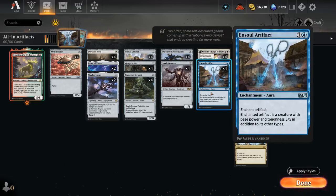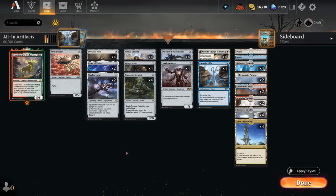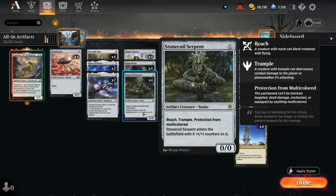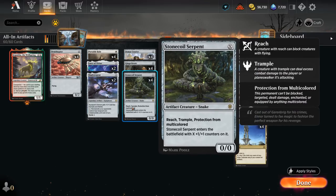En Sol Artifact also synergizes nicely with a few other creatures in the deck, like Ornithopter, which we can play for free and then on turn 2 already enchant to turn it into a 5/5 flyer. We also have Stonecoil Serpent, which picks up a ton of +1/+1 counters and has Reach, Trample, and Protection from Multicolored — so putting En Sol on it turns into a 5/5 with additional counters that stack nicely.